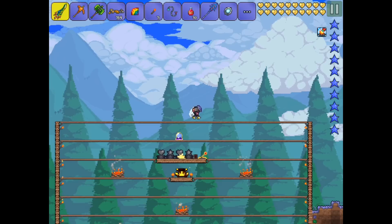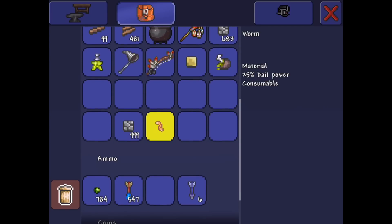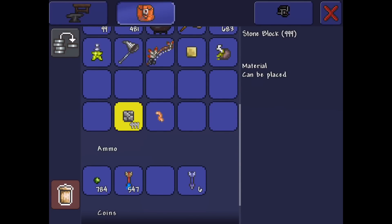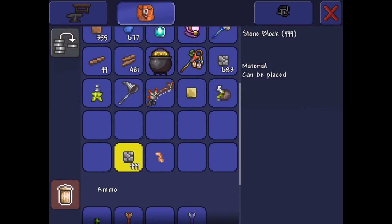So let's get right into this glitch. The material you're going to need is one piece of bait — it can be any kind of bait: a worm, a butterfly, a snail, I don't even care, it just has to be some sort of bait. And also you're going to need 999 of any block or material. I'm using stone because I have a ton of it and it's easy to get. You don't need exactly 999, but if you want maximum results you're going to want a block that can stack to 999.